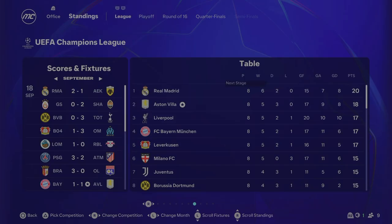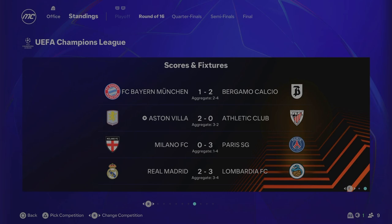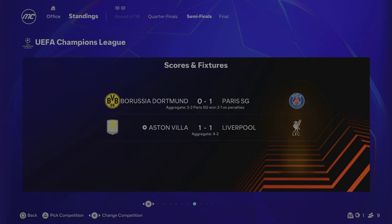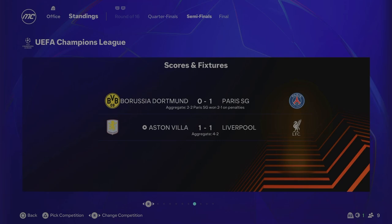In the Champions League, Villa came second in the league phase, going straight into the round of 16. We beat Atletico Bilbao 3-2 on aggregate — revenge for them knocking us out in a previous semi-final — then won 6-3 on aggregate in the quarterfinals, and beat Liverpool 4-2 on aggregate in the semi-finals. We will be playing PSG in the Champions League final — the last trophy we need to complete this rebuild.